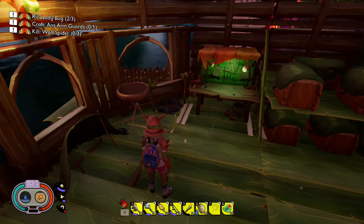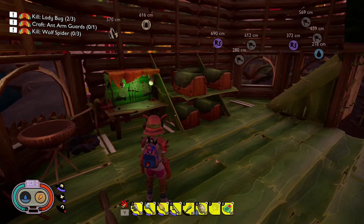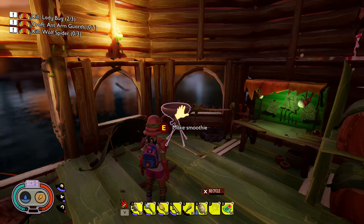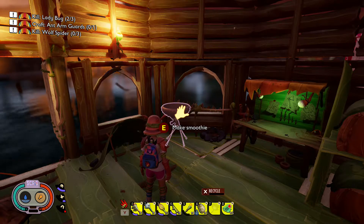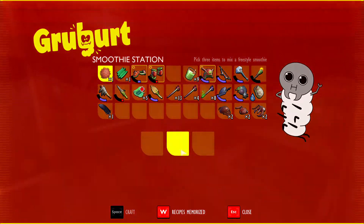Hey, this is Magic Flying Potato, and I have been made aware of two more smoothies that I missed on my last video. The first one came in from Steven Grimes who posted on my forum. It's called Workers Comp and it is a smoothie made out of ant parts.